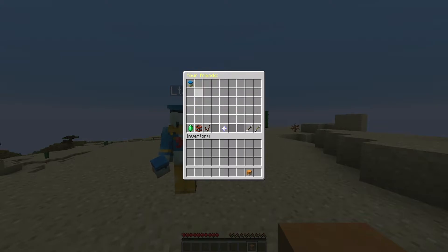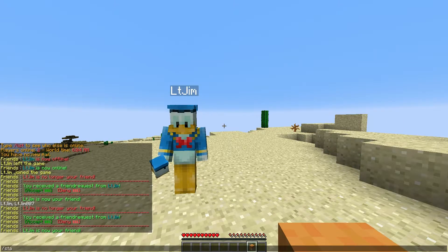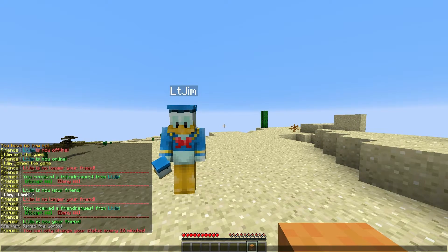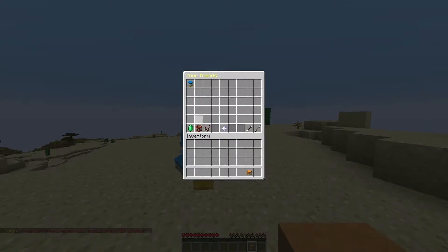You can set your status two ways - either via the GUI which I'll show you in a minute, or you can type /f status and then whatever you want, like 'mining' or whatever, and that will allow you to change your status. But you can obviously only change it every 10 minutes as you can see there. Let's go back into the GUI and have a look at everything in here.